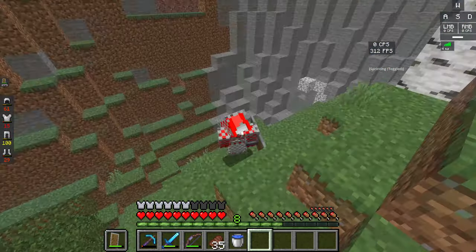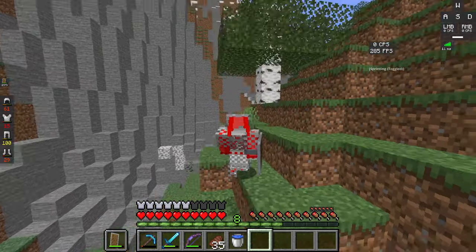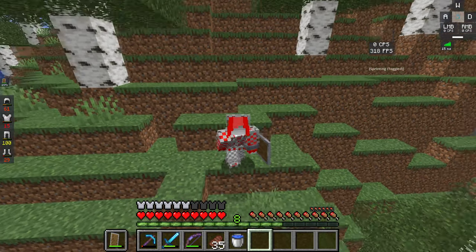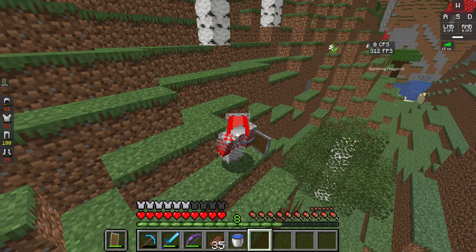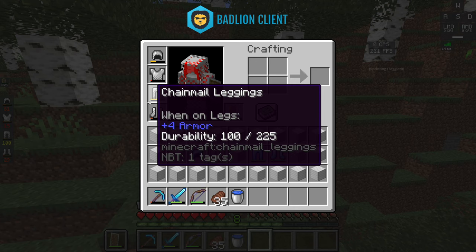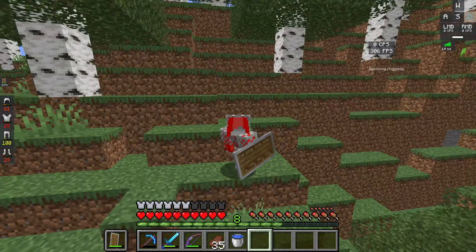The only way you can possibly get this armor is if a mob — for example a skeleton or zombie — spawns wearing it, and then you kill that mob and it drops the armor piece. That is the only way to get it.